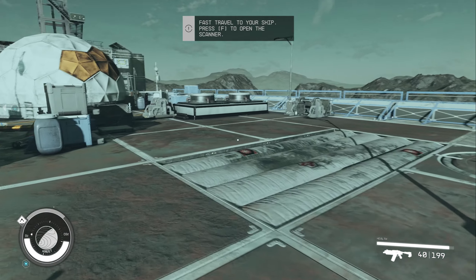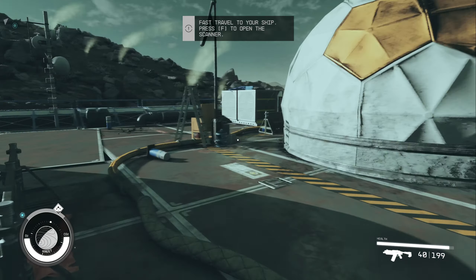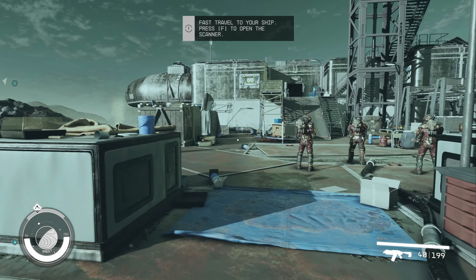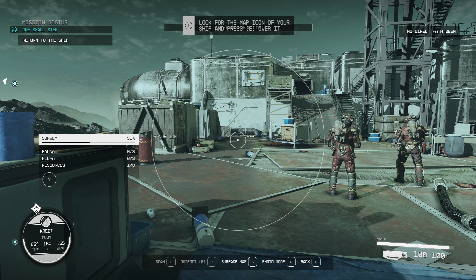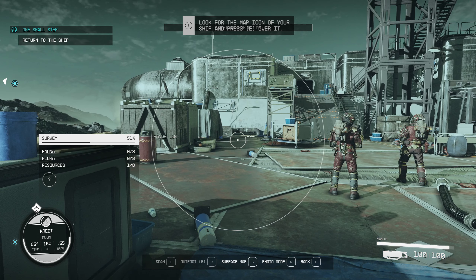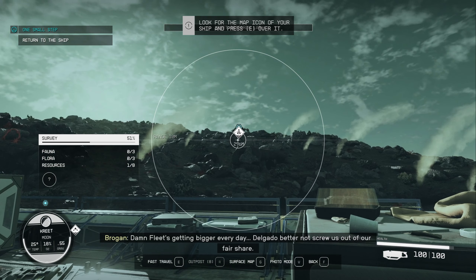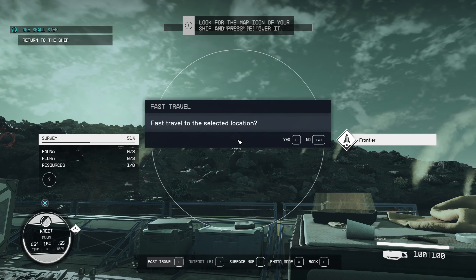We learned lockpicking — or digipick usage. It's an interesting minigame. I don't think there's much else to do here, so let's open the scanner and look for the map icon of your ship and press E over it. Oh, that's how you fast travel — pretty immersive, I guess. You don't have to go to the map. Fast travel to the selected location.